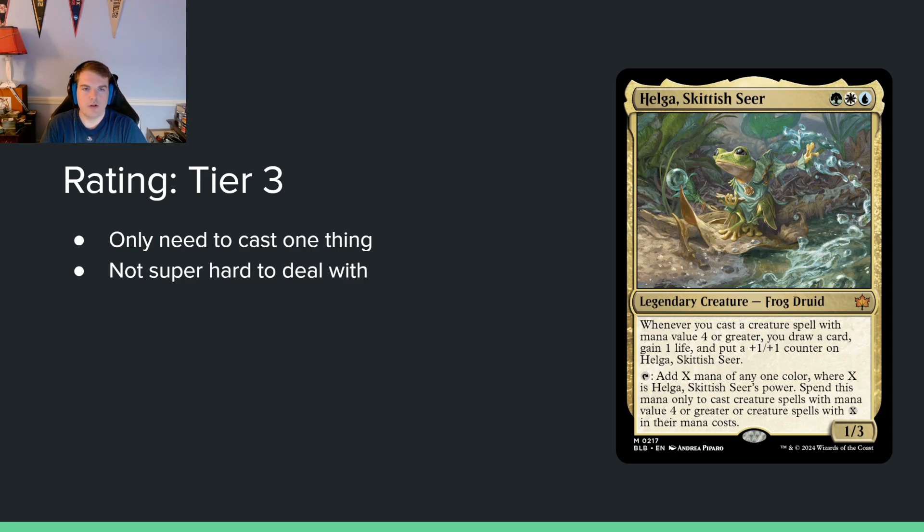Helga, Skittish Seer — green white blue for a 1/3. When you cast a creature spell with mana value four or greater, you draw a card, gain one life, and put a +1/+1 counter on this. You can tap to add X mana of any one color where X is its power, spent only to cast creature spells with mana value four or greater. This is fine but suffers from the hard-to-cast problem. It's a mana dork but needs help — it's a three-mana 1/3 you can't cast on curve very often. When it sticks it's strong, but it has to survive first.